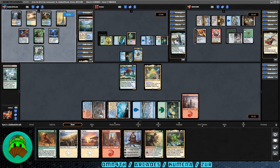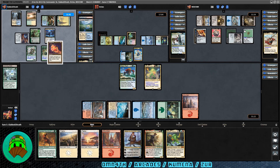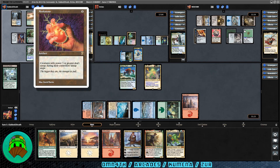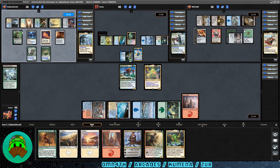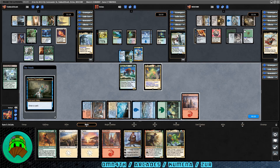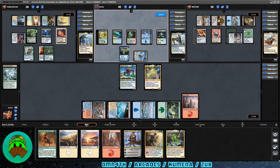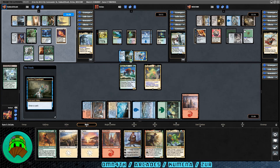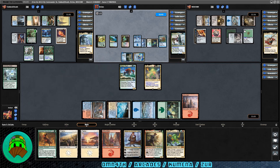Over to Arcades' turn — they have five mana available. A Vine Trellis comes down: defender, tap to add green. Then Meek Stone — creatures with power three or greater don't untap during their controller's untap step. That's a classic Arcades card. Lightning Greaves also comes down. This means their commander will never attack, but all their walls can attack freely and your opponents need to keep defenses up or remove the Meek Stone. Merrow Commerce comes down for Kumena: at the beginning of your turn, untap all merfolk you control. It's about time we look for artifact or enchantment removal.